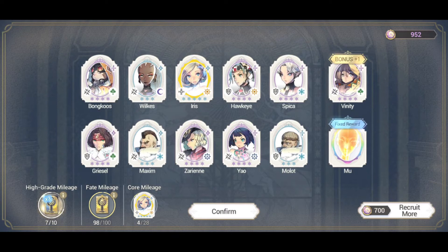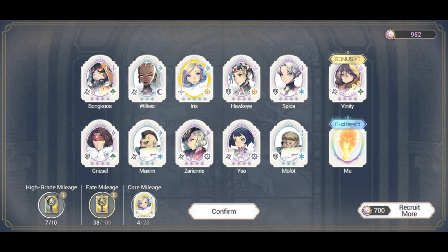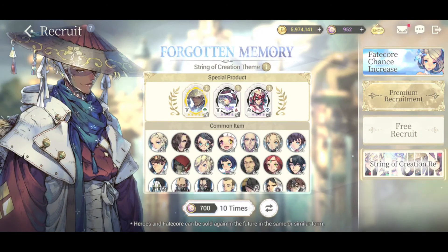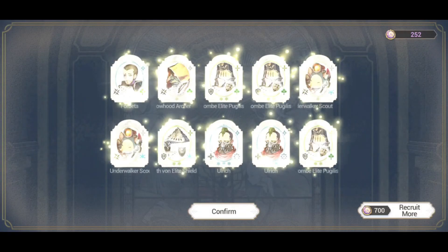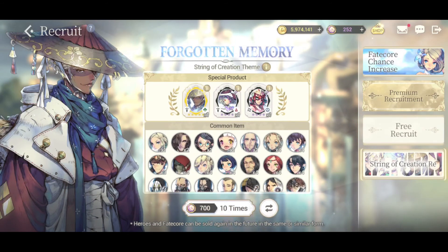Now I can recruit more, but what I'm actually going to do is finish my spring of creation. Let me pick this up and go use my last 700 on this. Hopefully we'll test my luck and see what I get. Come on, animation. Nope. I'm not going to complain — I got some really, really good recruits. I did get the Fated Core Iris and I'm pumped. I'm excited.